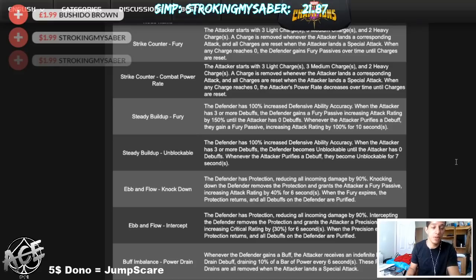Steady Buildup Unblockable works the same way: if you gain three debuffs, the defender becomes unblockable until you have zero debuffs. If you purify any of those debuffs, you get a seven-second unblockable. It's a pretty interesting node — I kind of like it, although it'll probably be pretty stressful. For Ebb and Flow, both variants give the defender a 90% damage reduction protection. For Knockdown, you have to knock down the opponent to remove that protection, and you'll also gain a fury for six seconds.